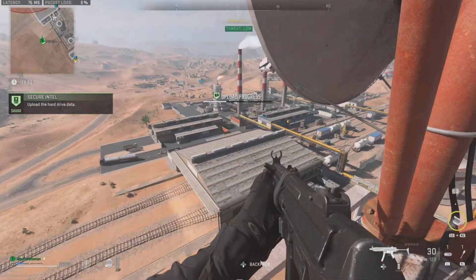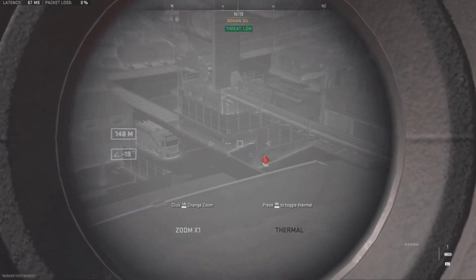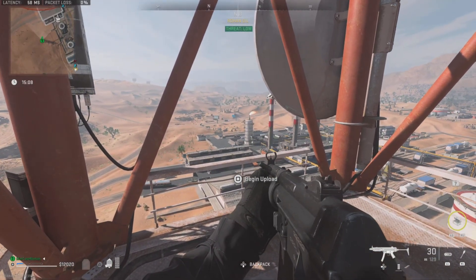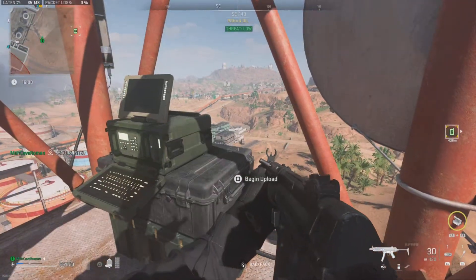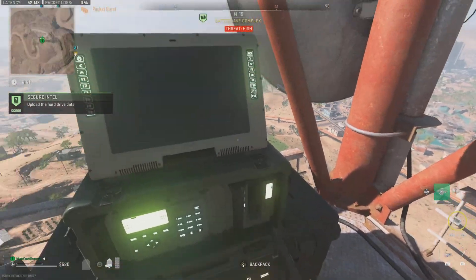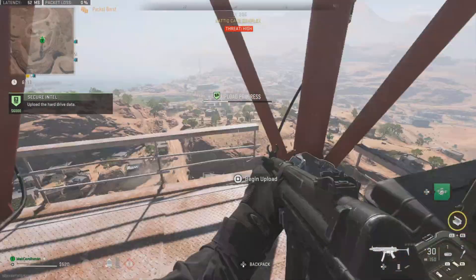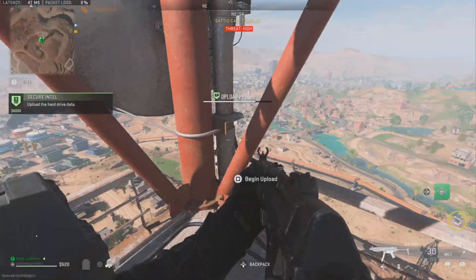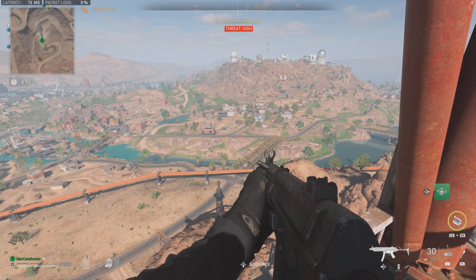I've seen the scavenger from this contract as well. Anyway, if you didn't find the Juggernaut using this contract, you can also go to his usual places and find him there. But this method means you will 100% find him. This time I found the chemist, so because you're already at the tower, just select the next secure intel contract and finish it too. After you keep doing this contract you will eventually get the location of the Juggernaut — otherwise it's just luck checking his usual hiding places.